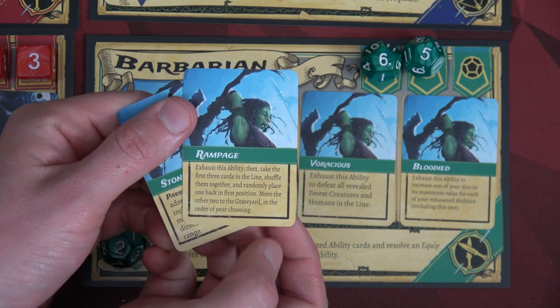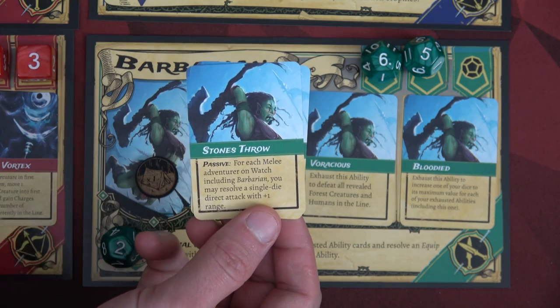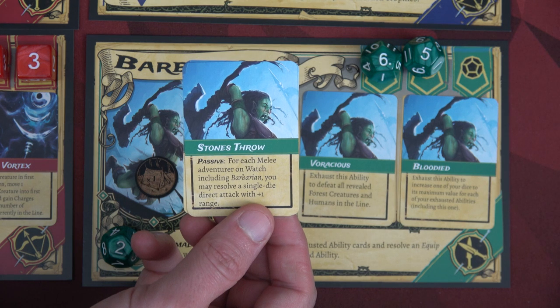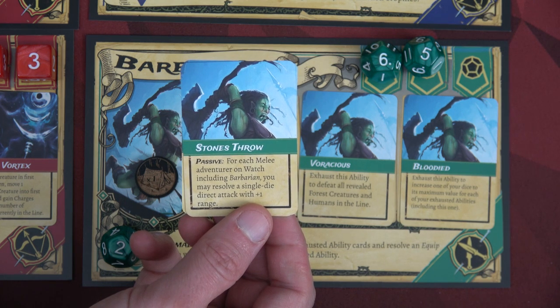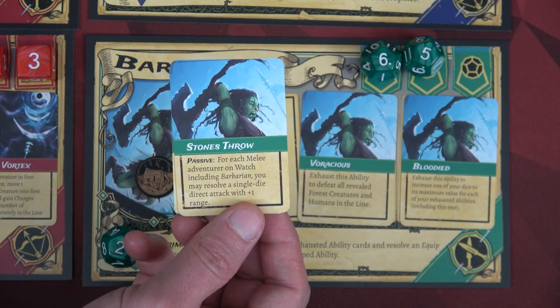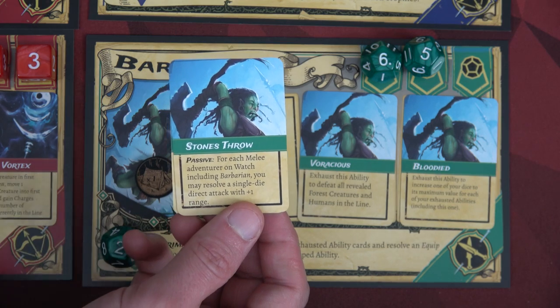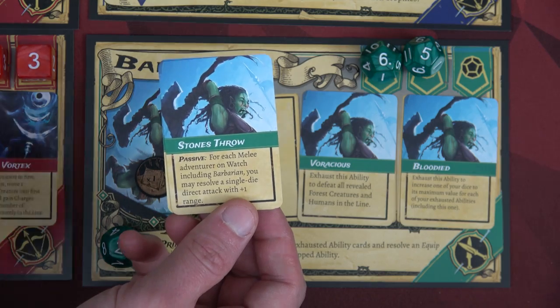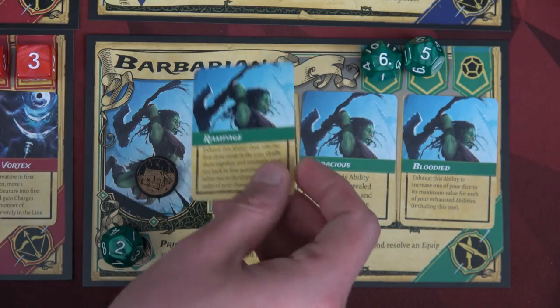Rampage says exhaust this ability, then take the first three cards in the line, shuffle them, and randomly place one back in first position, moving the other two to the graveyard in the order of your choosing. Stone's Throw is a passive: for each melee adventurer on watch including the Barbarian, you may resolve a single die direct attack with plus one range. With two melee characters, that's two ranged attacks. But Rampage sounds way cooler — I'll go with that.